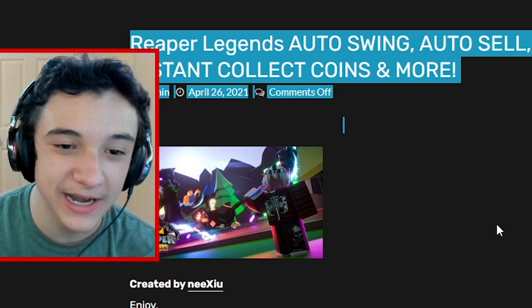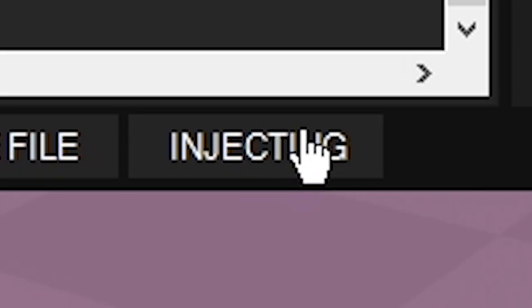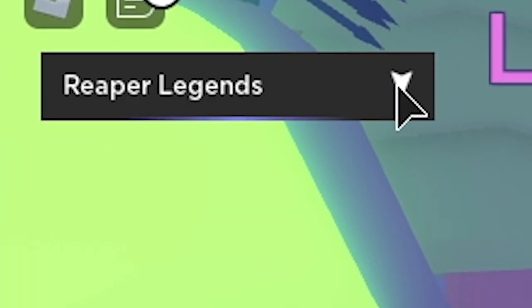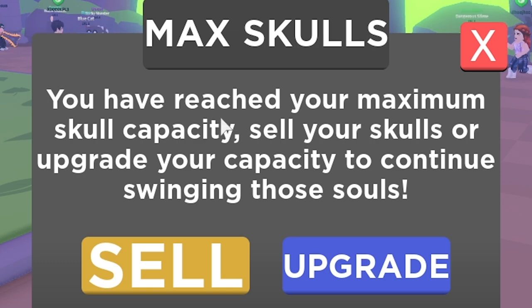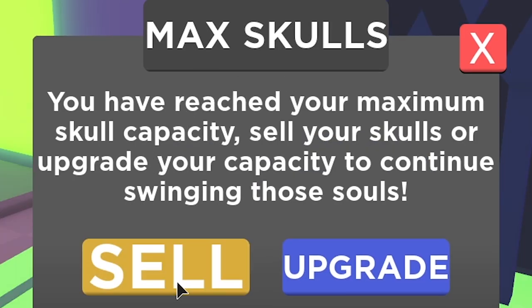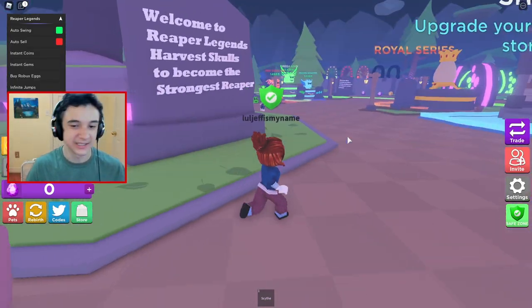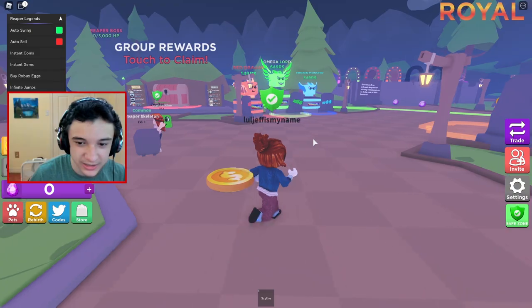So right here I just found another script for this game called Reaper Legends, and it should let me do a bunch of things that would usually cost Robux. I have the script — I'm going to hit inject and execute. I just got this little drop-down menu called Reaper Legends, and we've got auto swing. Whoa, what the heck — 'You have reached your maximum skull capacity. Sell your skulls or upgrade your capacity to continue swinging.' Let's hit sell. I'm just going to hit instant coins — whoa, what the heck?